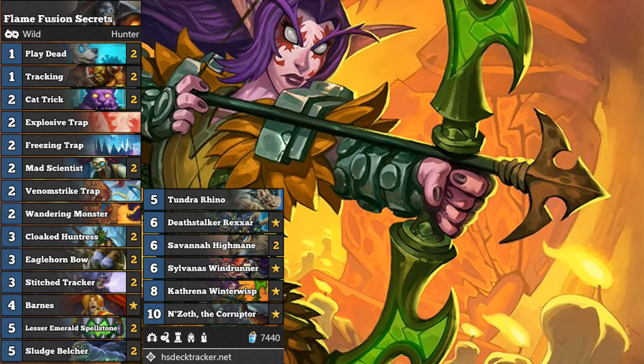Katrina Winterwisp is in the deck, and on Battlecry and on Deathrattle, maybe she gets you a Savannah Highmane or two on board — that's pretty high value. And into the very late game, Enzoth the Corruptor brings back your Deathrattle minions. So this is a bit of a Secrets slash Deathrattle Hunter, and it's pretty fun to play.